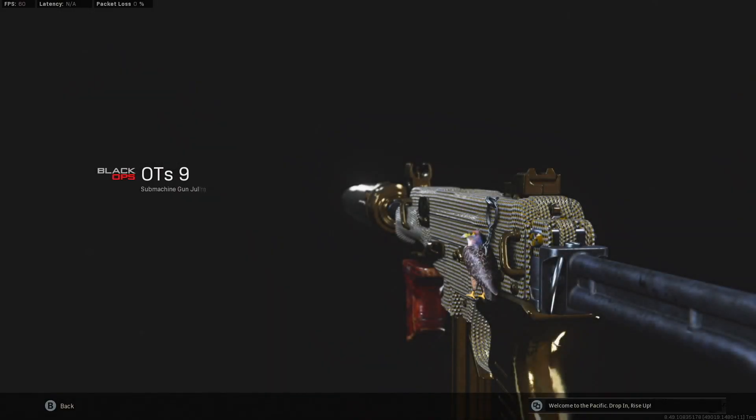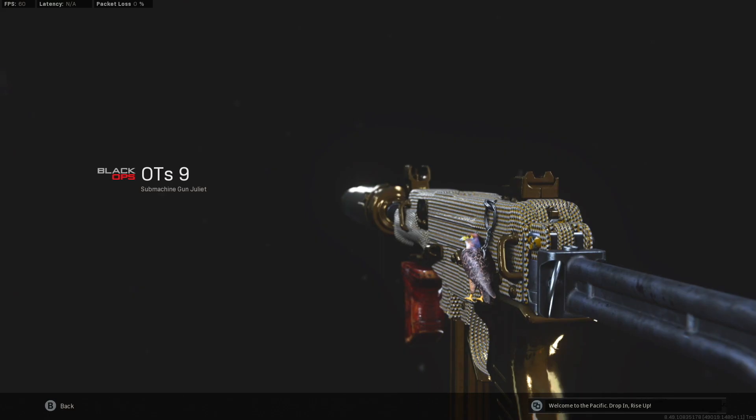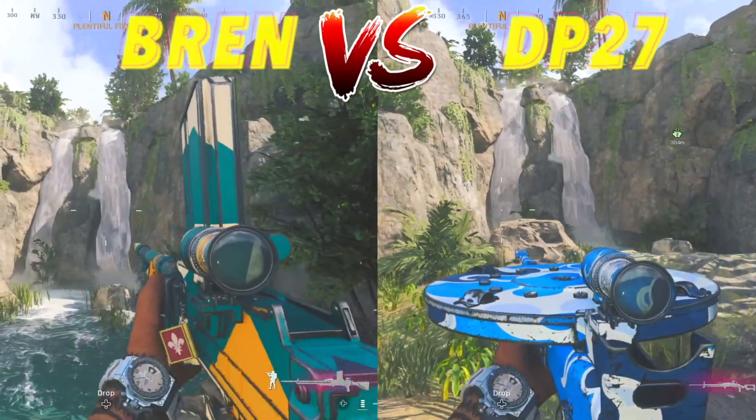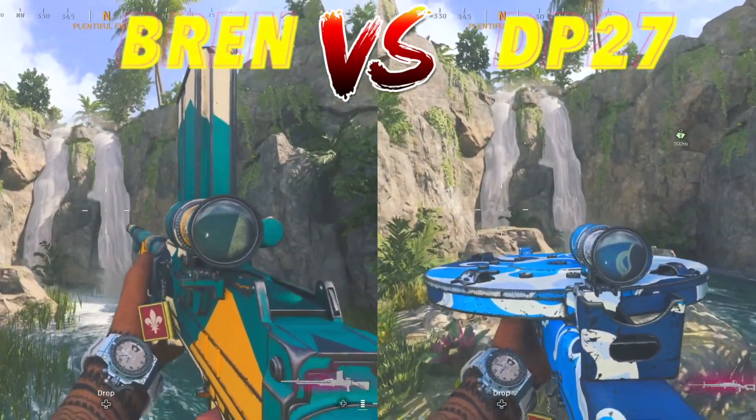For the OTS setup, basically all I'm trying to do is increase its range and movement stats. The GRU barrel and 8.1 task force increase the range from 8 to 10 meters, which is actually really helpful even though it doesn't seem like a big deal. The KGV skeletal stock helps with ADS movement speed, which was already a strong point of this weapon. The bruiser grip adds 3% movement across the board plus tighter hip fire, which is super helpful. This gun is still going to be great in resurgence as well as duos in the correct areas of the map — in buildings it's still a top-tier weapon.